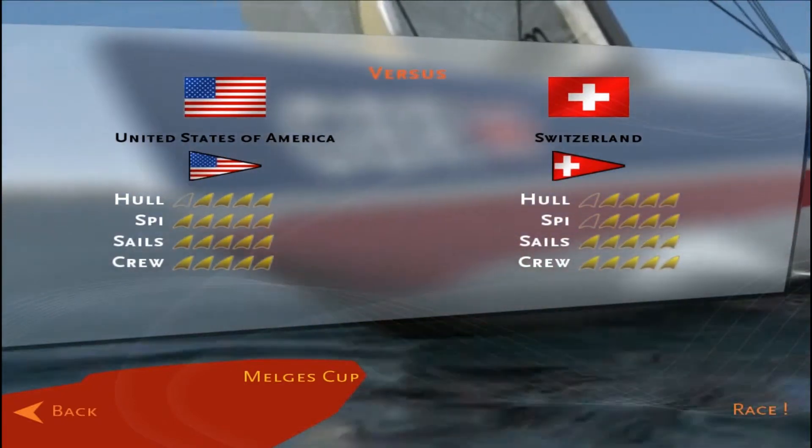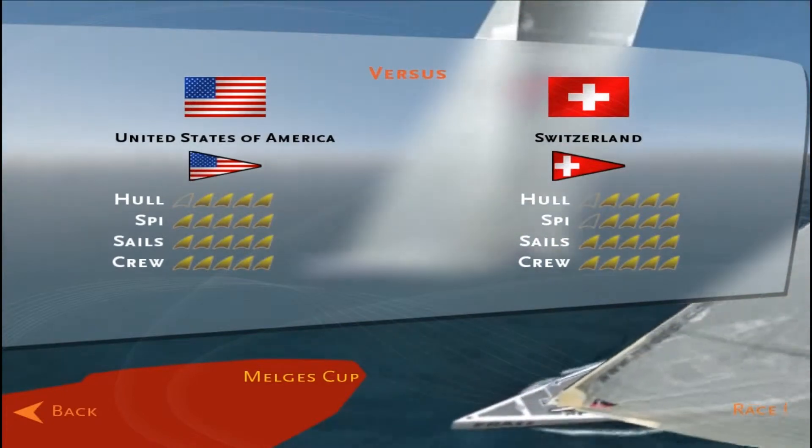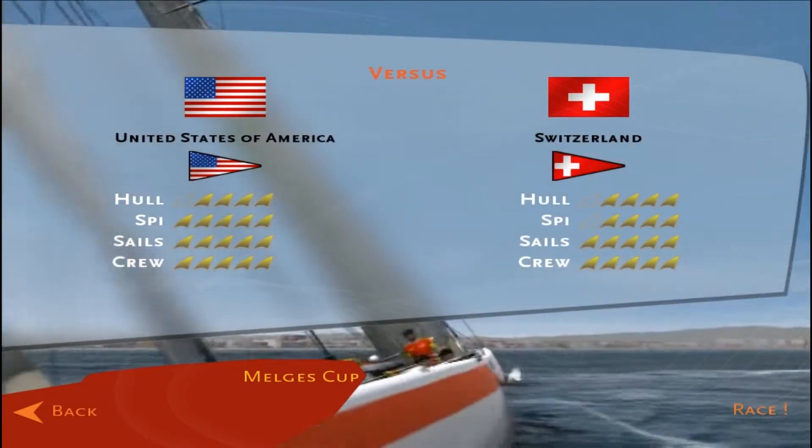Once again, the two boats are pretty even. The United States holding only a very slight advantage in spinnakers, the rest of the characteristics of the boats being equal. The skippers have had their final meetings with the crew. The boats have been prepared. They're out on the water — let's get to it.